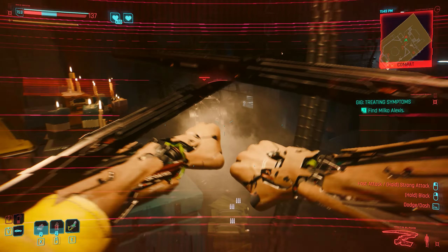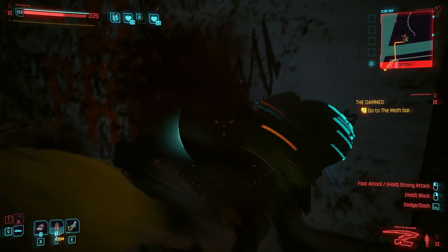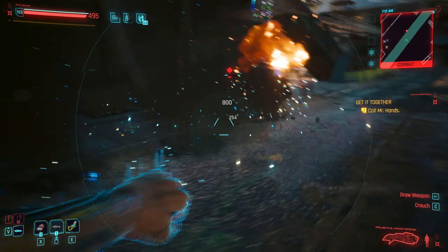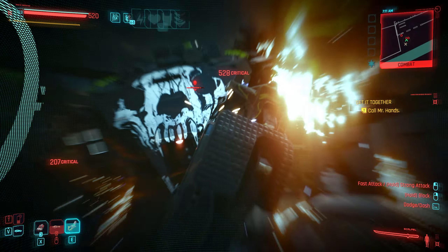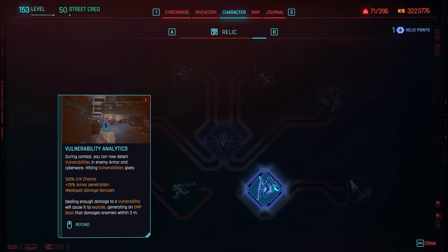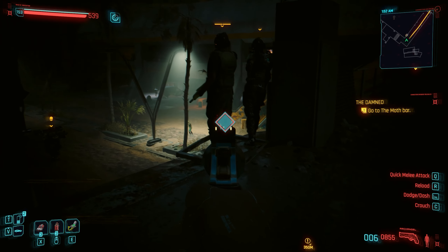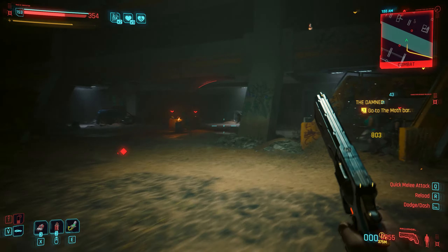The upper skill tree significantly boosts your cyberware capabilities and has a different effect for every type of combat implant. For example, for the Mantis Blades it improves your jump ability, and for the rocket launcher it allows you to fire more times. The same thing applies to gorilla arms and the monowire, as they also have unique special effects. The skills on the right-hand side unlock enemy vulnerabilities — hitting a particular spot on an enemy's body will eventually cause it to explode and deal big damage to surrounding targets, similarly to a shock grenade.